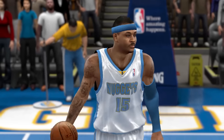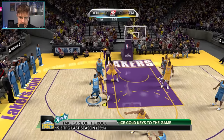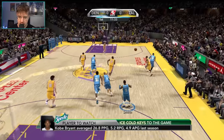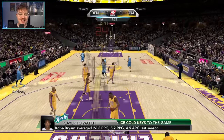2K10. Carmelo's last year on the Nuggets. He's an 88 overall and his mid-range shot is only an 88 as well. Let's get Carmelo in the post here — a little bit of a fast break, let's just pull up over Kobe, and there it is.